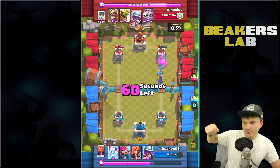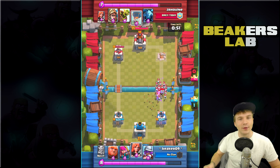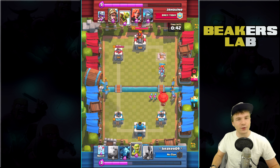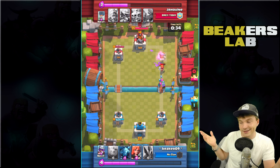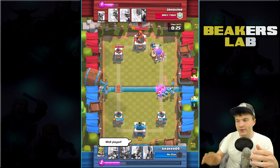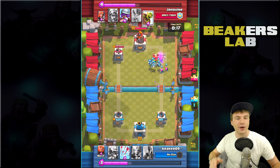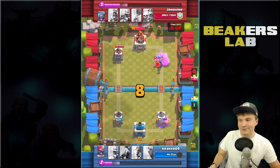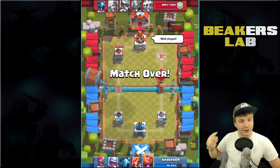We had the witch to distract everybody and some minions to kill everybody - it worked pretty good. The witch is usually what's taking out the tower at this level with her projectile. Some archers and musketeer saved the day against that balloon. We arrowed the goblins again. It looks like we're going for the three-crown, putting pressure on so he can't come back. With only five seconds left he won't have time to get back to the tower - we're gonna get another win against somebody twice our level!